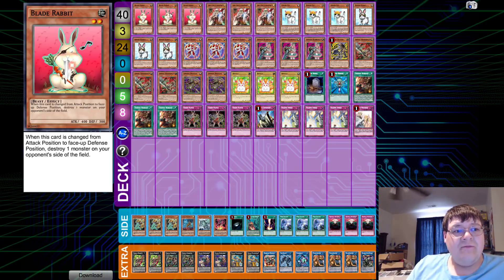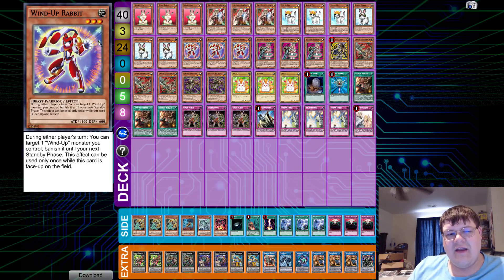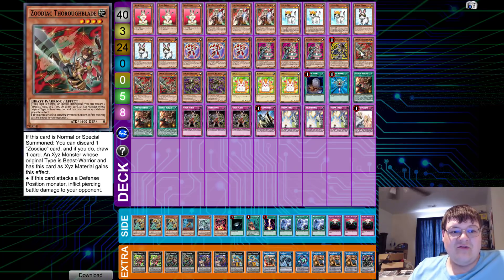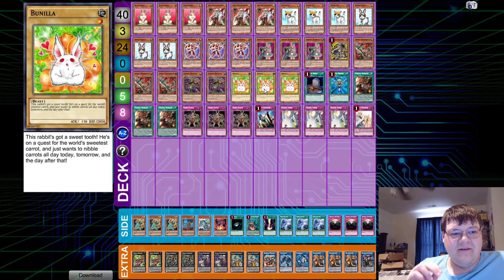So let's dig into the deck. Triple Blade Rabbit, triple Ghost Ogre, triple Rescue Cat and Rescue Rabbit. Triple Wind-Up Rabbit. Ironically enough, we were actually going to do a Cyframe deck profile to commemorate April 1st, but we're just going to put Wind-Up Rabbit in here for the most optimal build. And then, of course, triple Bunny Blast. One Rat Pier. Triple Throw Blade. And two Whip Tail. We're still very heavy on the initial Zoo engine, but Zoo still has great value. And then three copies of Vanilla — this rabbit's got a sweet tooth. He's on a quest for the world's sweetest carrot and just wants to nibble carrots all day, tomorrow and the day after that. Such a sweet little guy.